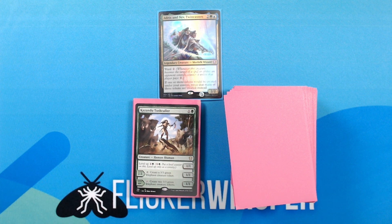Kami of Whispered Hopes — actually, Kazandu Tusk Collar — 1 green for a 1/1 Creature — Human Shaman. Level up: 1 green. Levels 2 through 5: tap, create a 3/3 green elephant creature token. Level 6 plus: tap, create two 3/3 green elephant creature tokens.